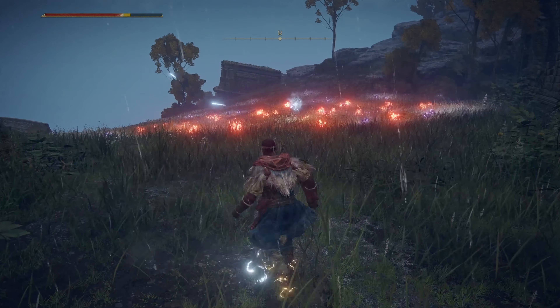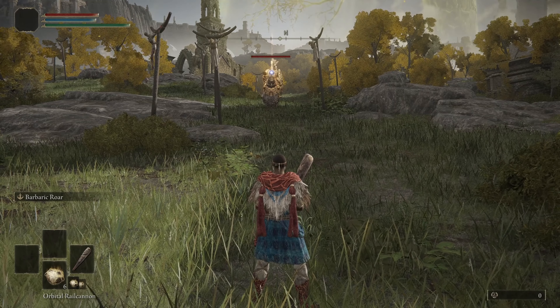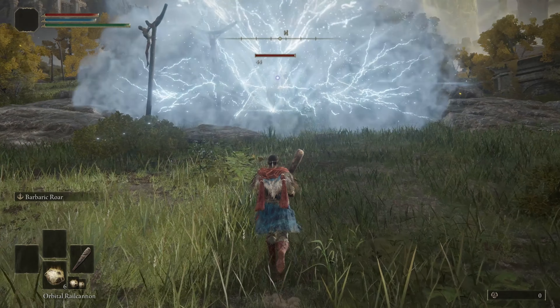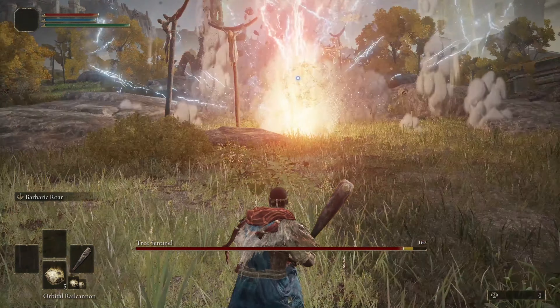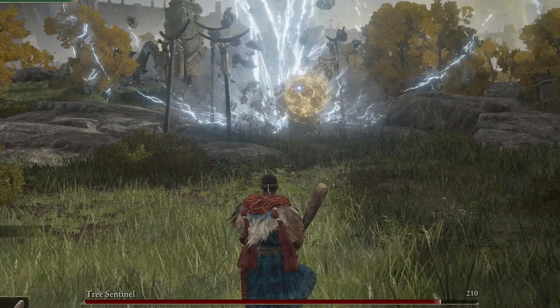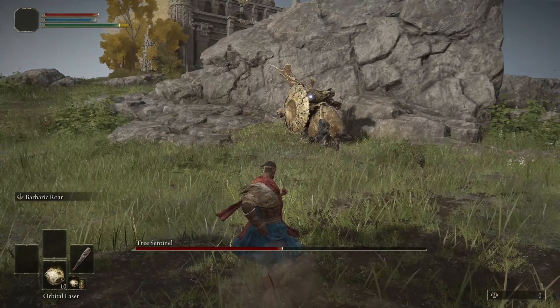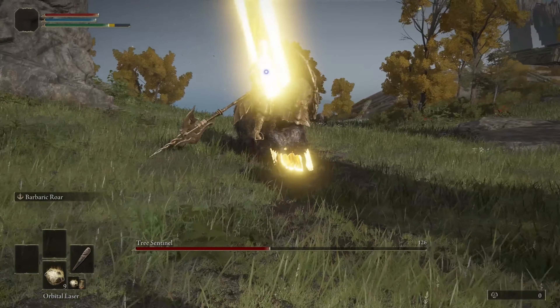We get rewarded with even more stratagems. The mod adds 14 stratagem beacons to the game. The white pots are the orbital beacons and they scale with strength. You got the normal Precision Strike, Barrage Strike, an EMS strike that stuns enemies, a Rail Cannon, an Orbital Laser that tracks enemies, and a Gas Bomb.